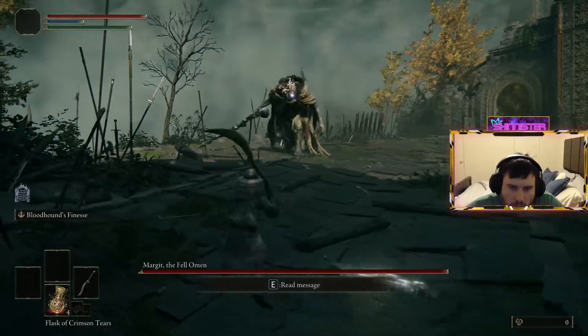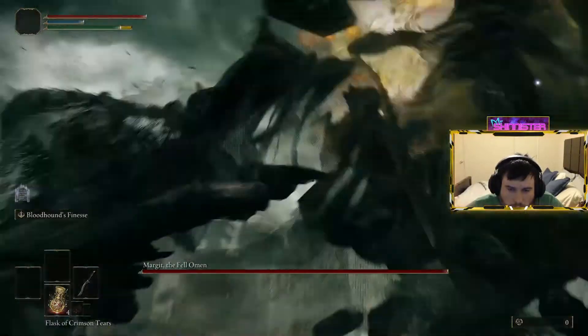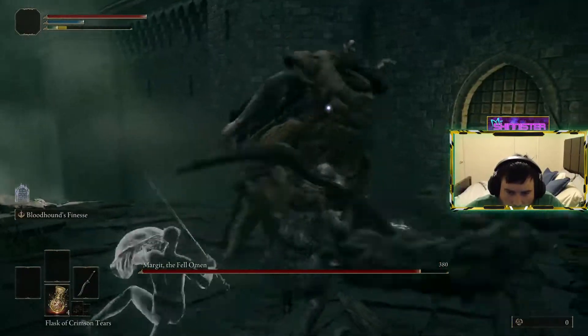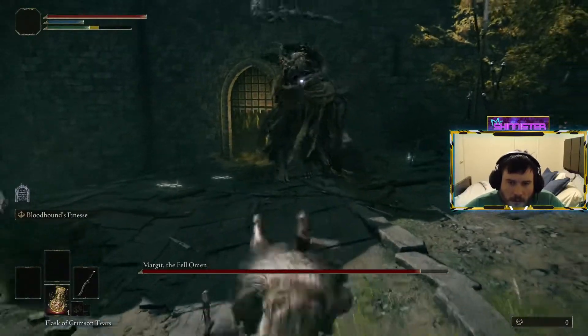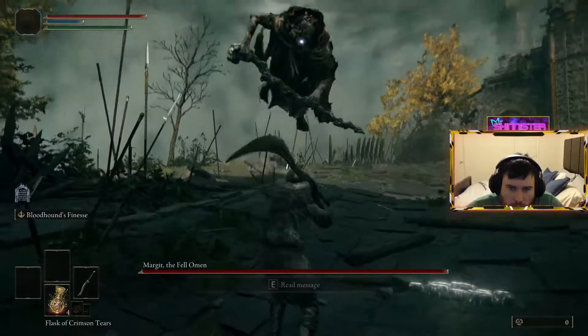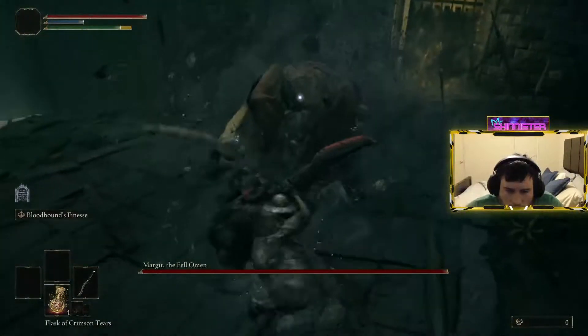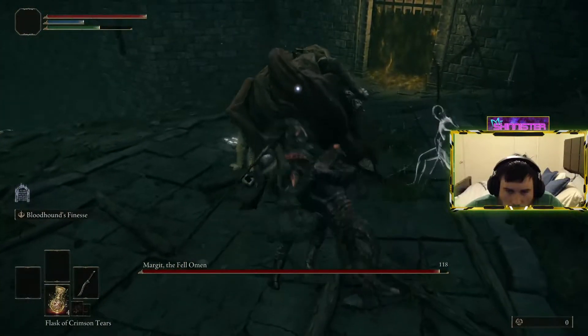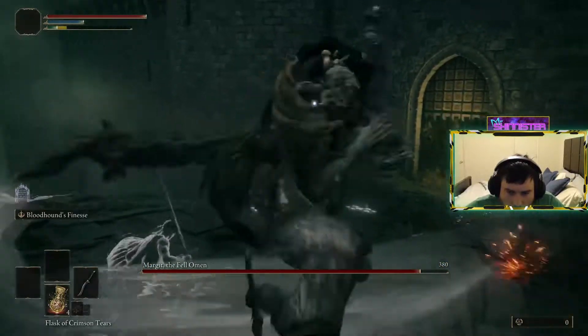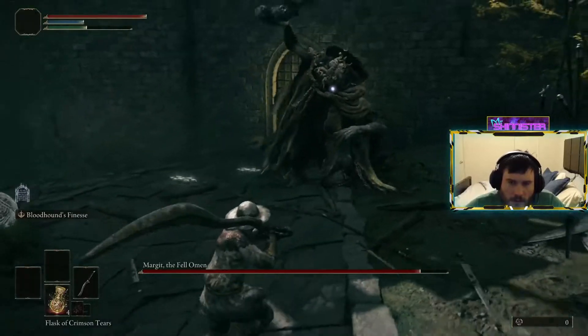The first move you're going to want to watch out for is his charging leap. Margit takes a few quick steps and leaps into the air. You don't have to dodge roll this attack, but I prefer dodge rolling forward because it will line you up on Margit's back. While he's stunned on the floor, you can proceed to throw blows into his back uninterrupted. And when he stands, just be prepared to dodge roll his tail whip backwards. Reposition, get distance again.